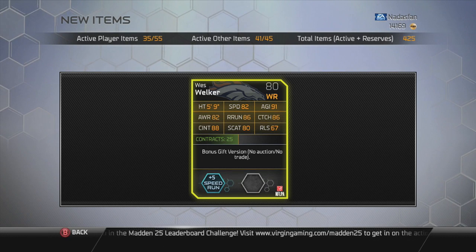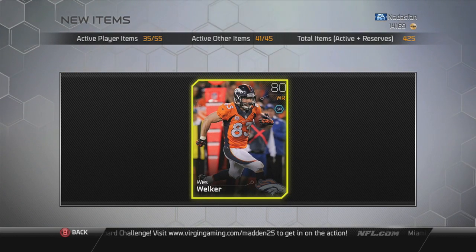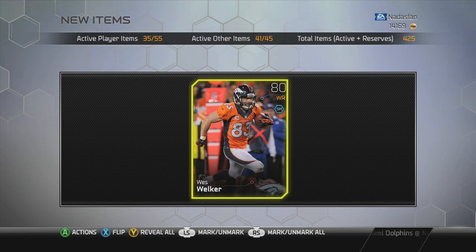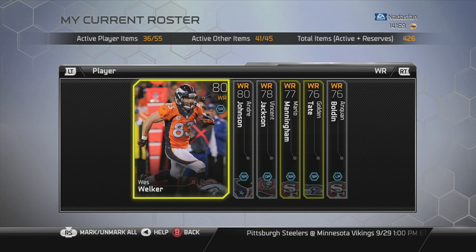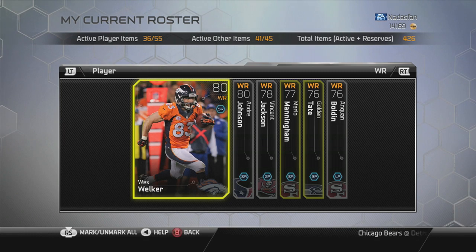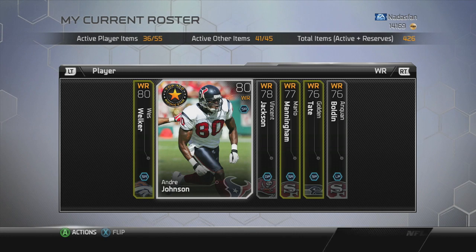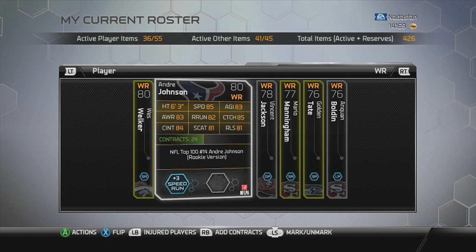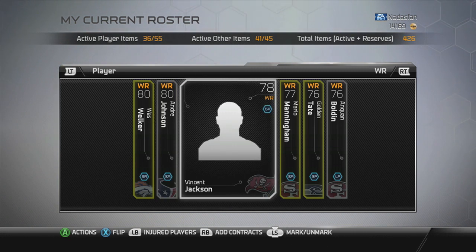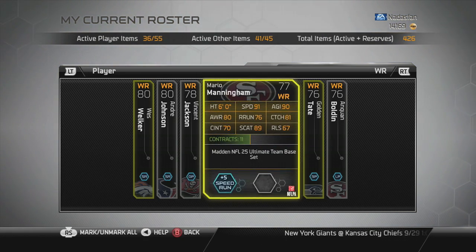The way my team's set up, we're a little weak at wide receiver. He may very well be my best receiver, sadly, when I put him in. So let's go over to the roster — there's my stable of wide receivers. He is indeed at least tied for the top spot there with Andre Johnson, both 80 overall and both in the Speed Run category. Although that Andre Johnson's only a plus 3, so I guess Wes Welker is slightly more desirable.